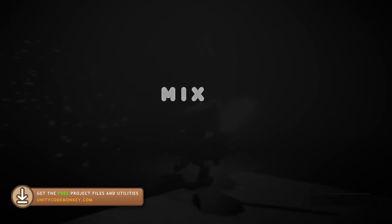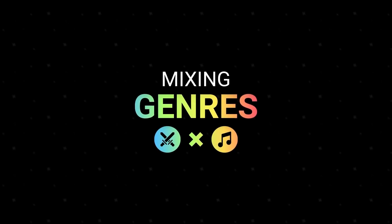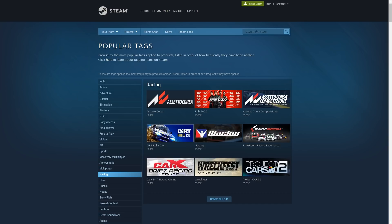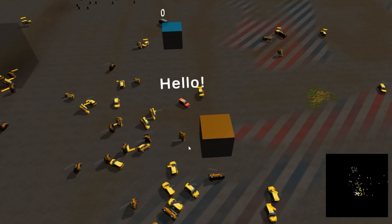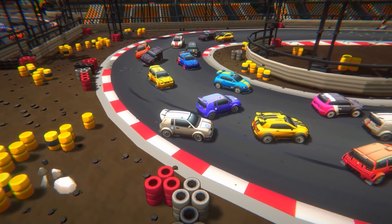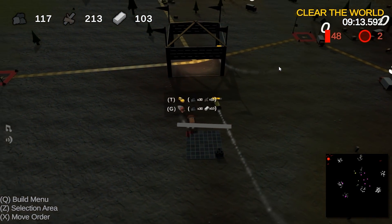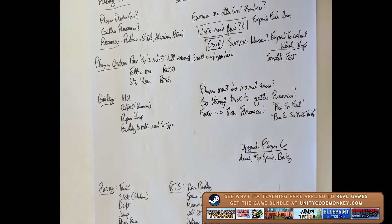The jam started on a Friday at 6pm and the theme was revealed in a video — the theme was mixing genres. So first of all I started to think what genres could I mix, and for research I used the Steam tags page. It's really useful with tons of genres. My first thought was actually making a platformer RTS, but then I remembered that I had some car models that I got recently and I hadn't done a racing game before, so I went with a racing RTS. Once I settled on the base idea it was time for coming up with a design. Usually I like to design on paper, so I just grabbed a piece of paper and started writing — here is my sort of game design document.